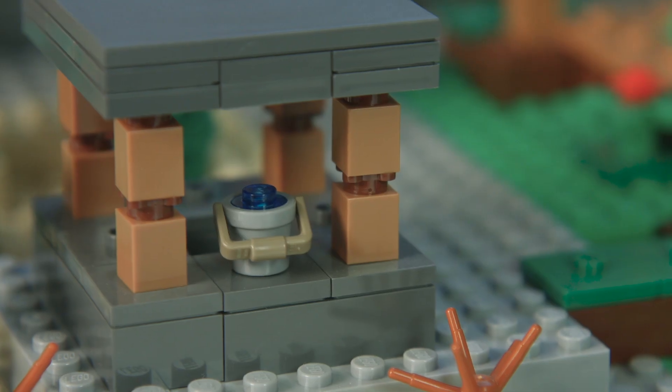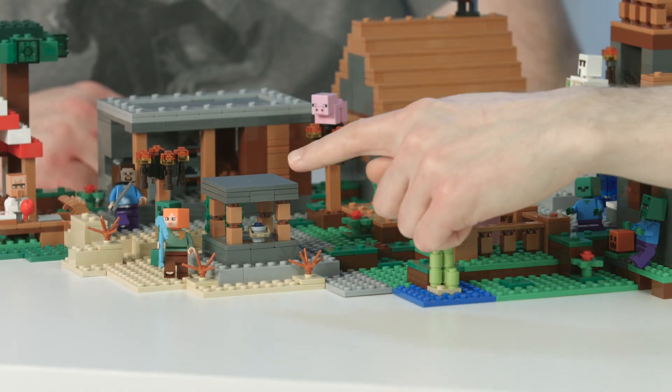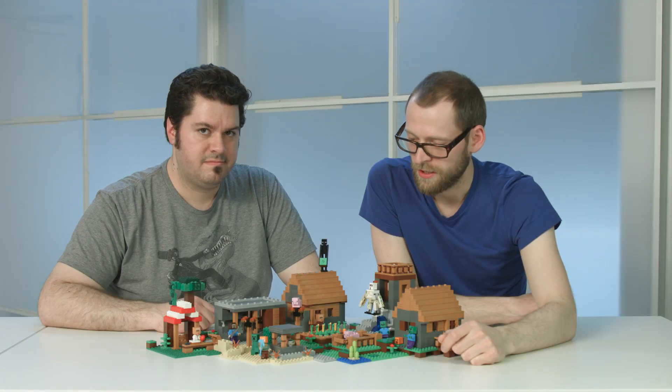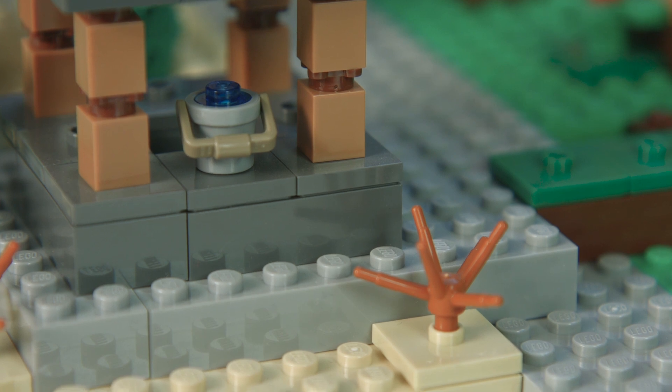And we also have a watch pig watching over the whole village. On that corner, we have a well in a desert biome. And for the well and also for the blacksmith, we color changed the 6x6 tile to dark gray. So that's a new color for that element. And also this little grass dark element, which we use as a desert bush.